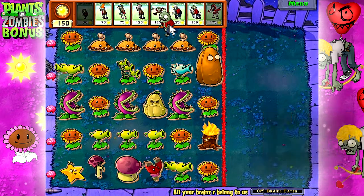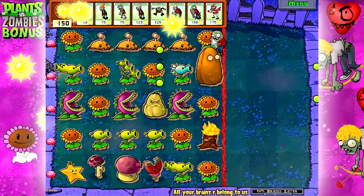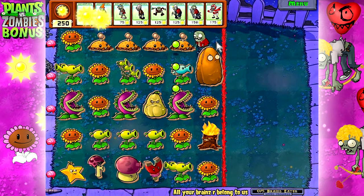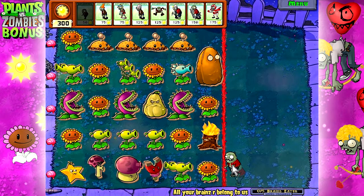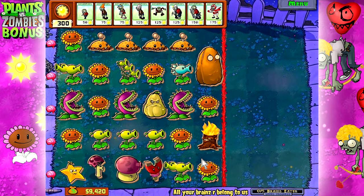We unlocked All Your Brains Are Belong To Us — that's a reference to an old NES game. I don't know what it is for sure, but they had terrible translation and a bunch of ridiculous phrases and situations. My frames are going crazy — let me fix that one second.